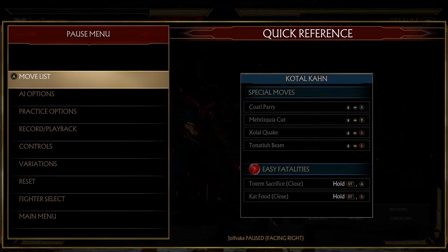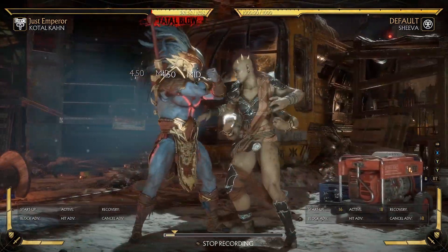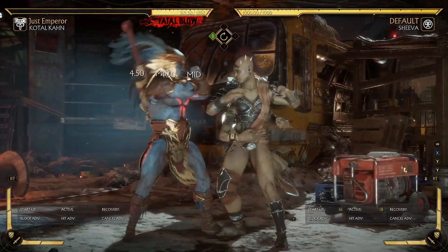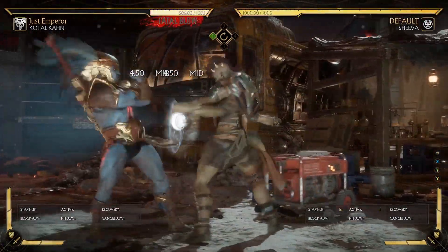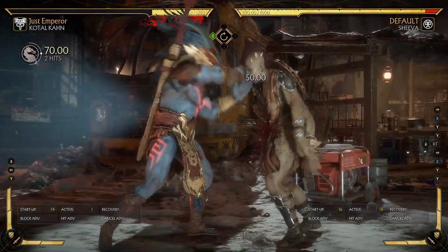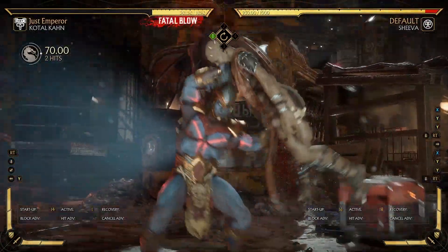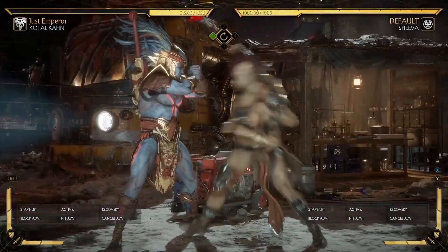My advice is: when someone hits you — for example, let's say she does this and then she blocks — instead of continuing your offense normally, or even instead of trying to do the normal string, do a reversal command grab because it's unblockable and it's gonna get people by surprise quite often.